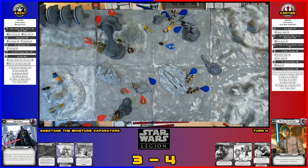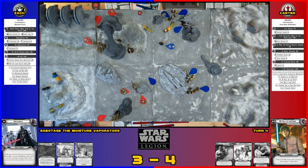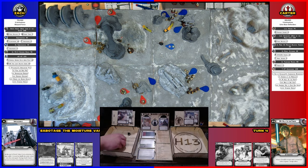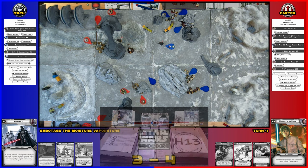The machine gun is going to take an aim and shoot the red squad. Three hits so far — re-roll this one, nothing — three total. Three blocks, so they just take a suppression. They're Snow Troopers wearing cloth!